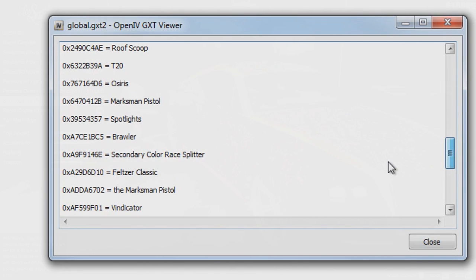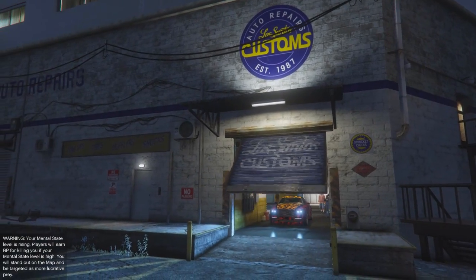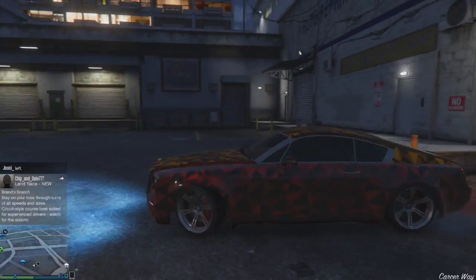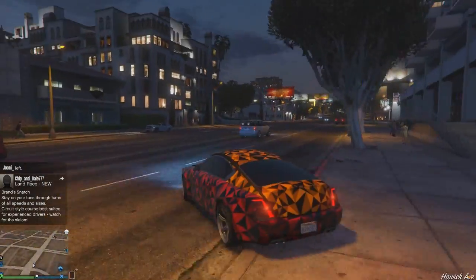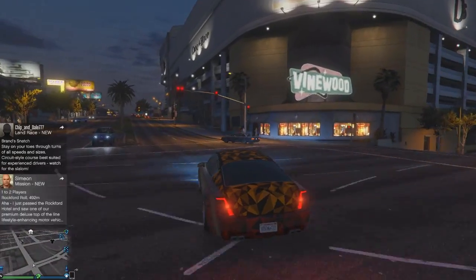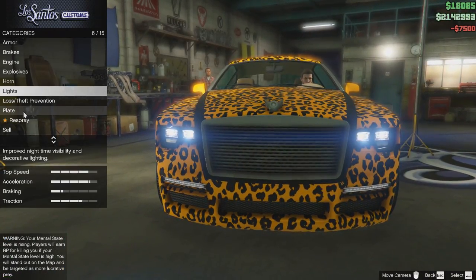If you want to view this for yourselves and have some experience with OpenIV, just navigate your way there and you can see it's legit. The main question is: what is a knuckle duster and a marksman pistol doing in the update files for the Ill-Gotten Games DLC? I truly believe, since these are being added to the update files, there is a huge possibility they're going to be included in Ill-Gotten Games Part 2 or an update coming very soon — because why else would they add these if they don't plan on using them?